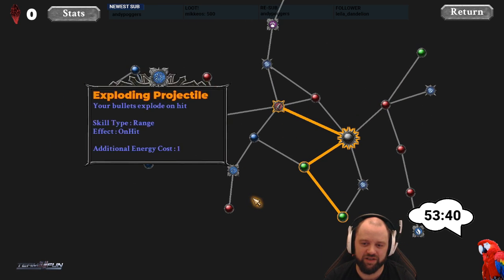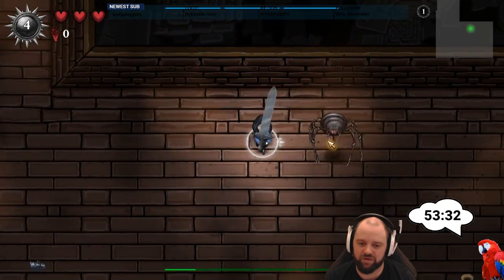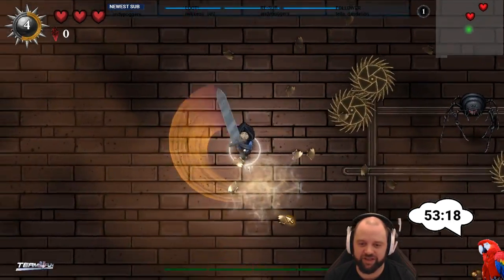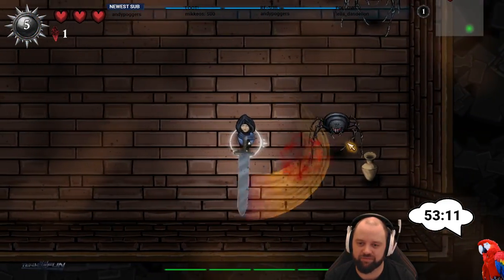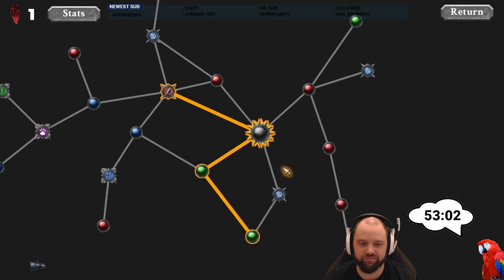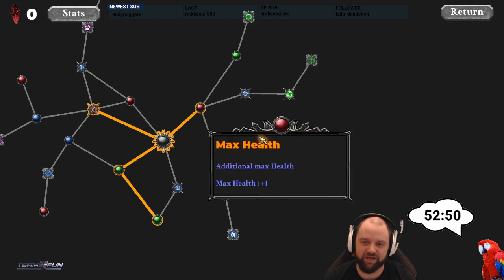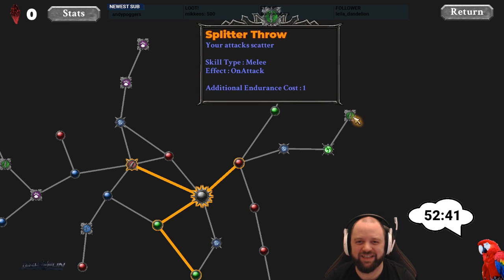More health and more endurance could be a path I follow. I can pick up health when I feel too squishy. I doubled up on endurance so it's easier to make two swings. I love the range of this big sword. Last time I made a boomerang build where you throw the weapon and it returns after a time — that was fun. Another skill point. I'm going to stick to the melee plan and see what I get. Cyclone is pretty cool, and there's a splitter throw option too.